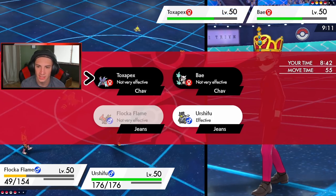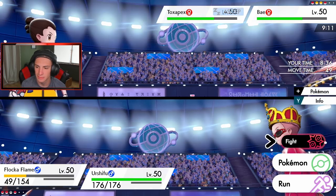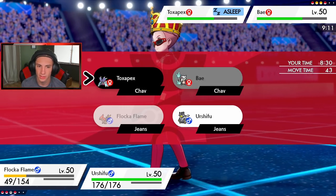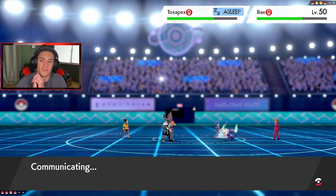I'm definitely Dynamaxing here. Toxapex shakes off the Taunt — do I Taunt again or Brave Bird the Cinderace? I'm definitely going to Taunt Toxapex again, at least he's sleeping. I'm definitely Dynamaxing into Urshifu — let's taunt and then go into G-Max One Blow and take this thing out.